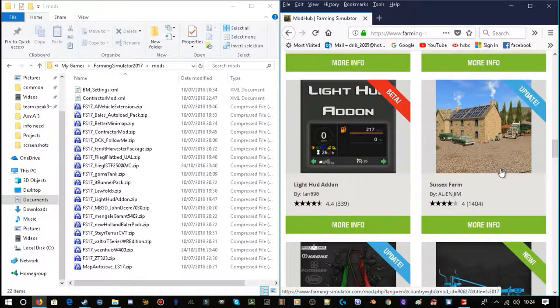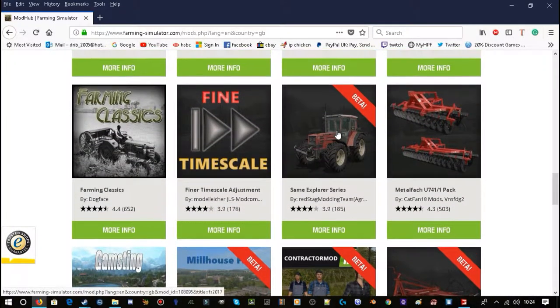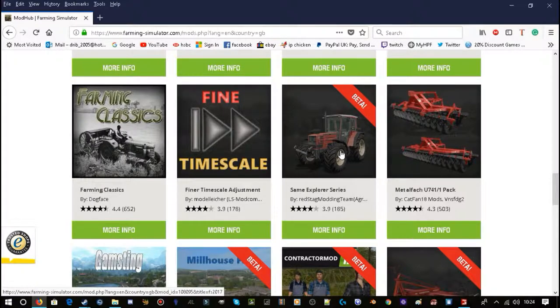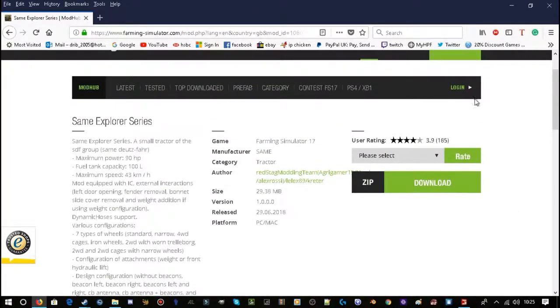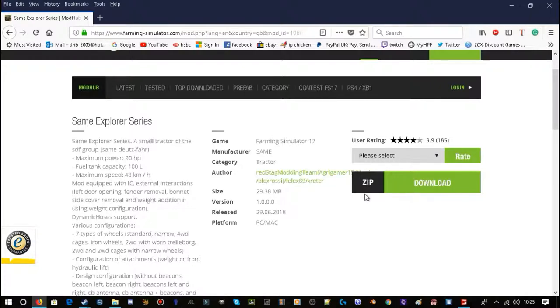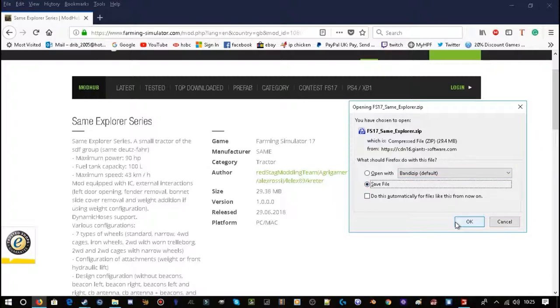So let's go back to the website. Step one: go to the mod website and find the mod. Step two is just downloading it — it's as simple as just clicking. Depending what website you're on, the download button might look different. Sometimes you want the zip file but sometimes the file type may vary. I watched a video where one guy recommended you don't download the mod straight into your mod folder — download it separately. So I'm downloading it to my downloads folder and clicking save.